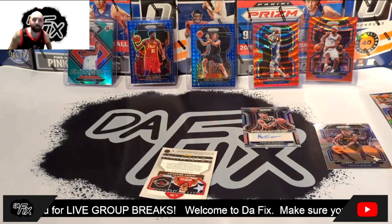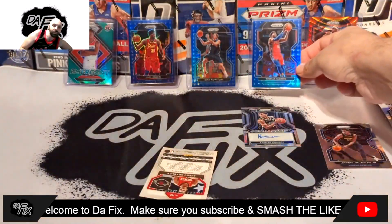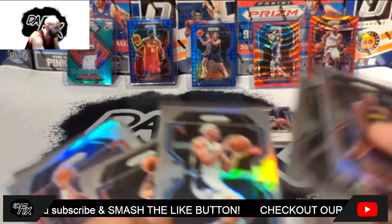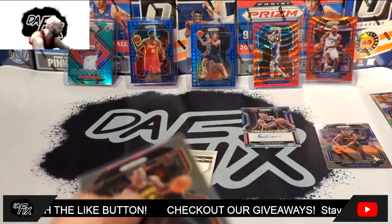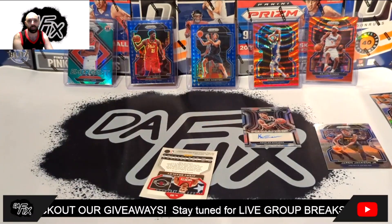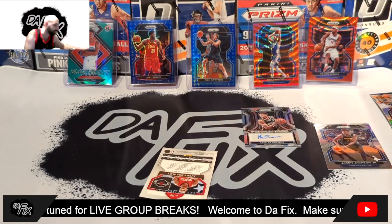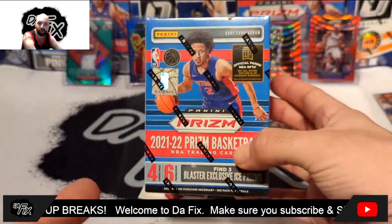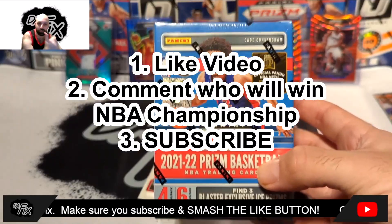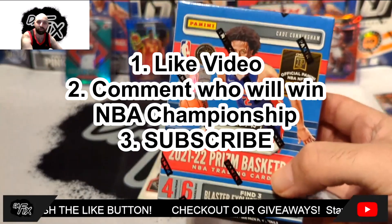Let you guys know what we got — three 75th anniversary cards including Joel Embiid, Tobias Harris, and Dirk. We got a whole bunch of color parallels but just not the right players — it was not our time. There is potential in these boxes but they're a bit steep and if you don't hit, it eats through your cash quickly. Thanks for hanging out — make sure you enter the giveaway by liking, subscribing, and commenting your NBA championship pick. Have yourself a good one!